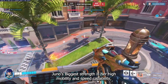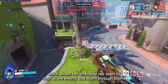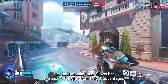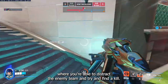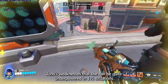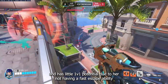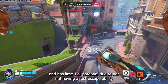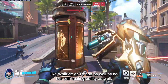Juno's biggest strength is her high mobility and speed boost capability which allows her to enable her team to rush at the enemy and storm through them. Her high mobility also allows her to reach off angles from height advantages where you are able to distract the enemy team and try and find a kill. Juno's weaknesses are that she can be quite underpowered in 1v1 situations and has little 1v1 potential due to her not having a fast escape ability like wallride or a dash, as well as no self healing ability.